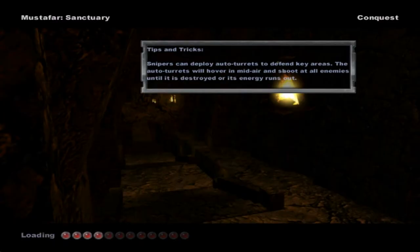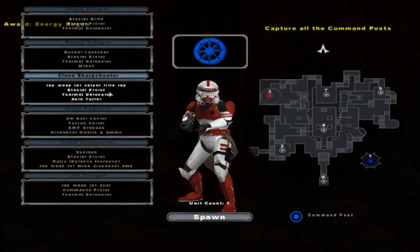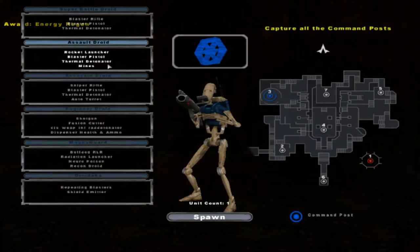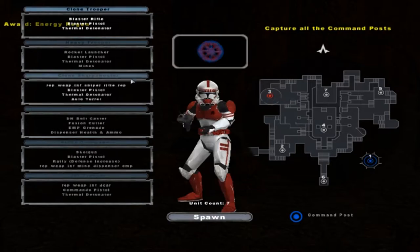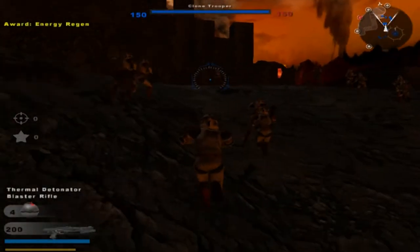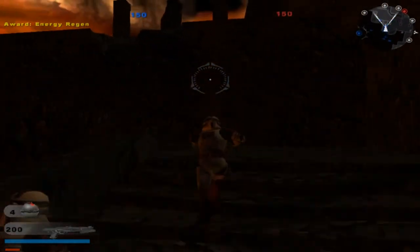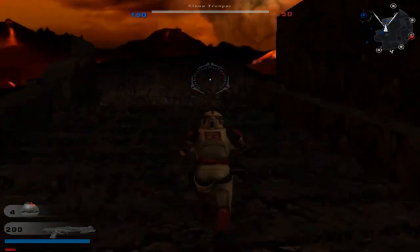Welcome back. Today we're on Cryptic Element's Mustafar Sanctuary map — his first map in many, many years after making Adara Plateau. The sides I'm using are the Bespin Skyline sides, because I don't like stock sides — they're very boring to me. And this is literally just Renvar's Citadel with a Mustafar reskin. He says that in his readme, even though I kind of already knew that from the pictures.